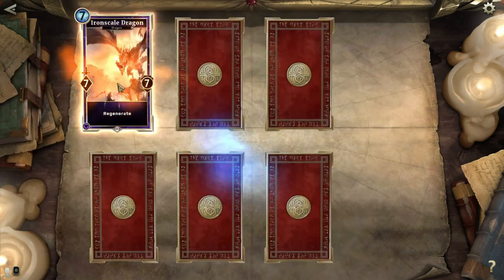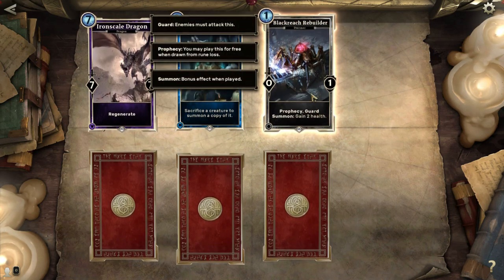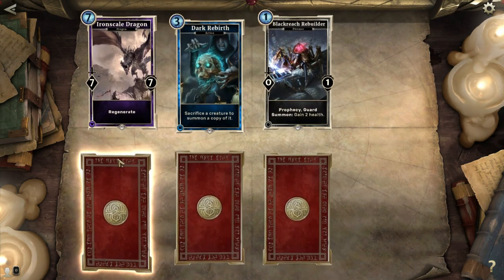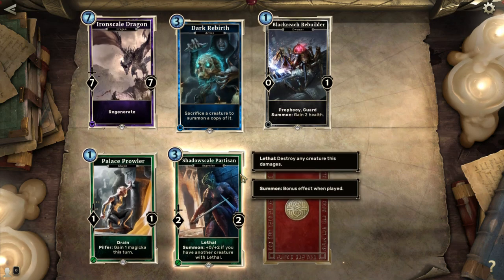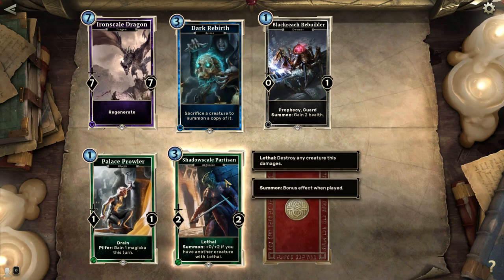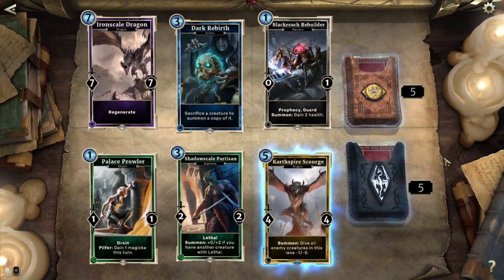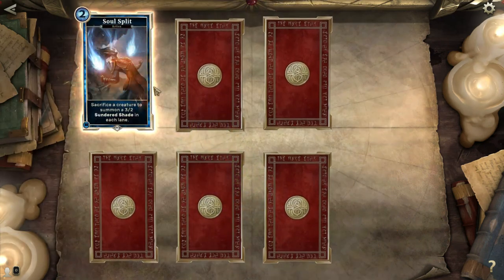Another Skyrim pack! Iron Scale Dragon again. Dark Rebirth: sacrifice a creature to summon a copy of it, that's really nice. Black Reach Rebuilder: 0-1, but it has Prophecy and Guard and gains 2 health. These Prophecy cards are good for when your opponent has you on the ropes — it could save your bacon. And I like that it's colorless so you can stick it in any deck. Palace Prowler again. Shadow Scale Partisan: plus 2 defense if you have another creature with lethal, turning it into a 2-4 for 3 cost. Card Spire Scourge: give all enemy creatures in this lane minus 1 attack — pretty weak pack. Still no epics — I'm fucking shocked!